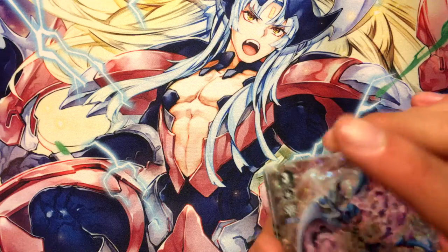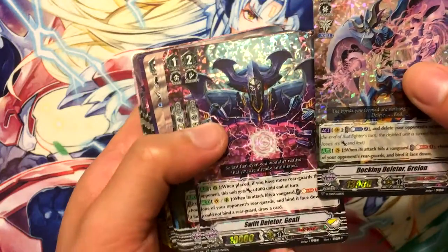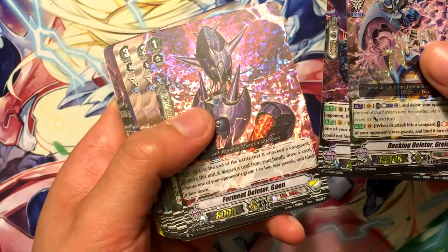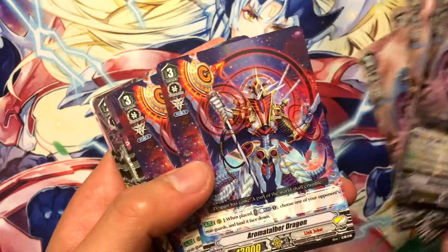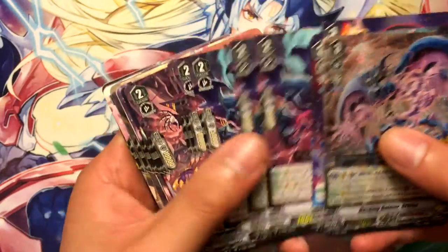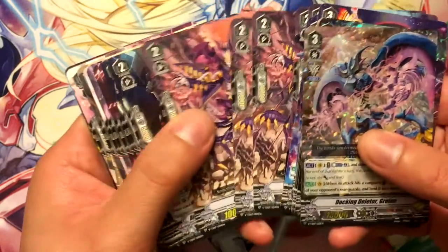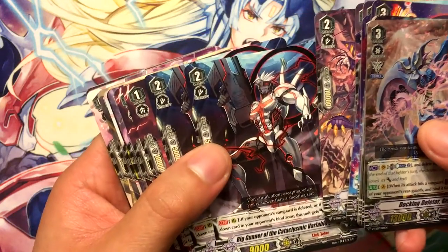Alright, so we got Docking Deleter Grenier, Swift Deleter Keely, Ferment Deleter Gain — we got non-holo versions of those. We got Aroma Talber Dragon, Loading Deleter Geo, and Big Gunner of Cataclysm Variety Star — he looks pretty cool.